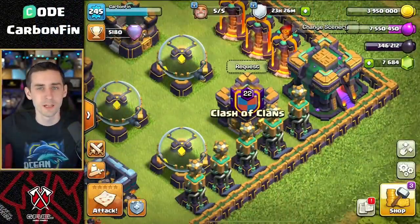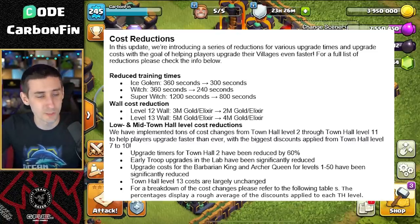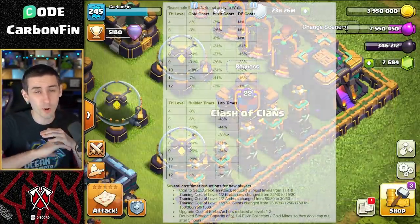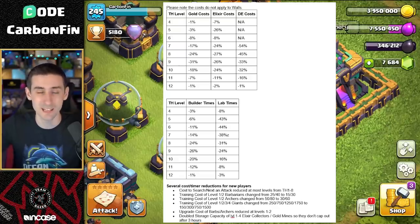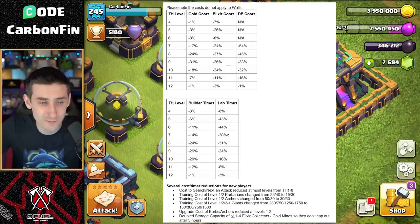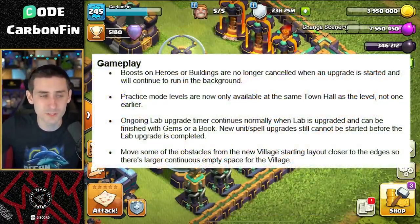A lot of the changes are regarding lower town hall upgrade times. There are wall cost reductions, reduced training times for Ice Golem, Witch, Super Witches, and low and mid town hall level cost reductions. You should definitely read all the notes that will get posted by Supercell Darian in the forums - it's going to have a lot more information broken down, covering town hall 1 through 8 in terms of cost and timer reductions. New achievements also come into play to help you get more gems, which is nice.